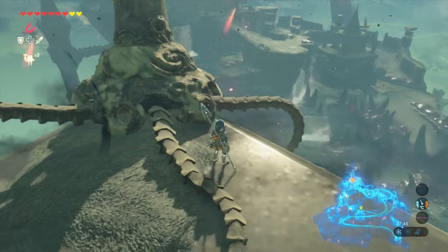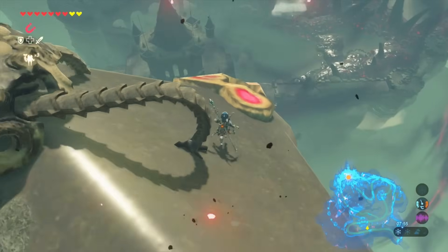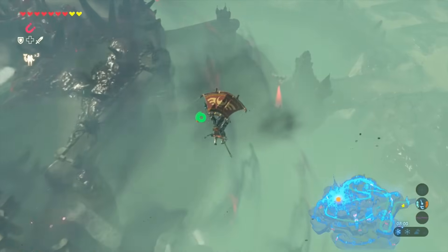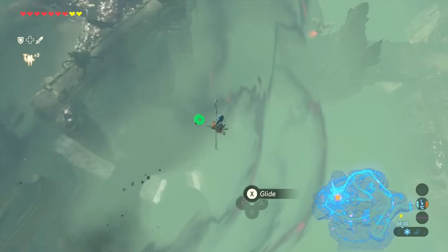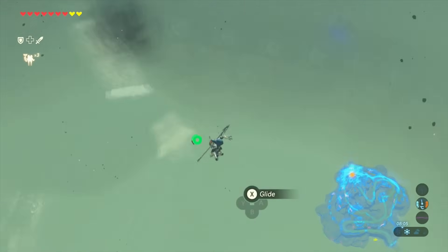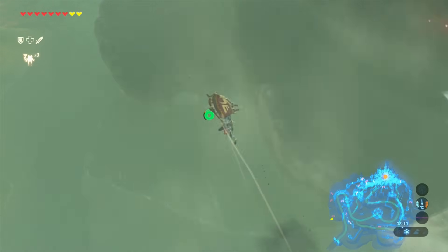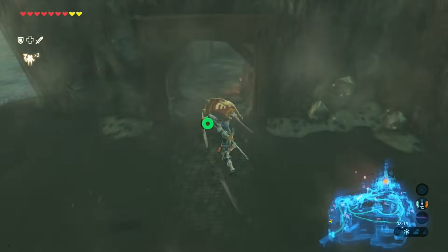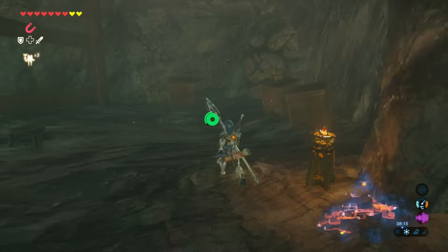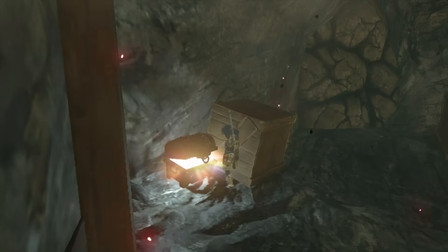Once you reach the top of the pillar, jump towards the entrance of the castle. You're going to see the entrance right there, so just keep jumping towards it. Halfway through you're going to see a little opening where there's a cave — just make your way to that cave with your paraglider. Once you get into this cave there's actually going to be a chest; open it because there's going to be a diamond in it which you can sell for a lot of rupees.